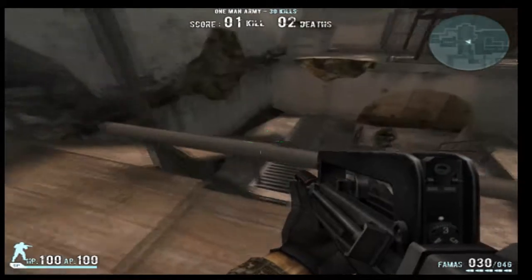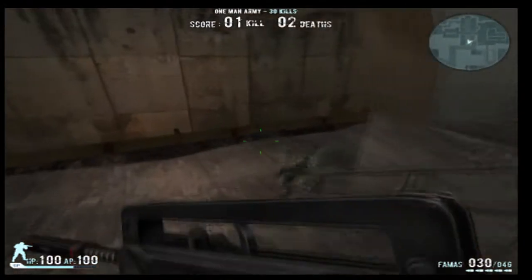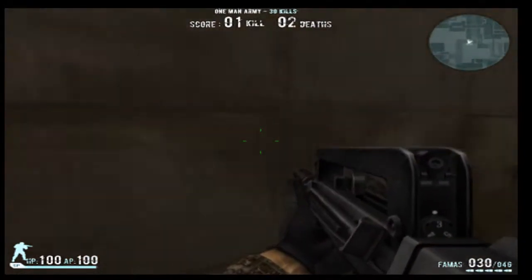Alright, and letter E, the sniper, is going to be in courtyard for the first 20 seconds, and I'll tell you what he does later.